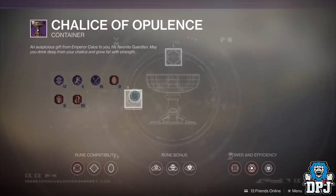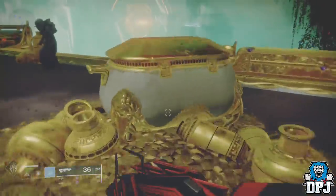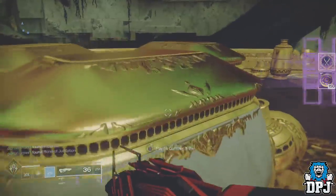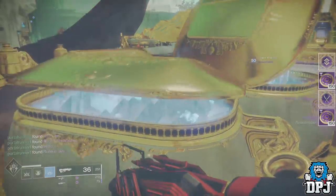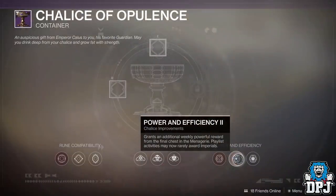The chests upon the barge on Nessus have respawned, meaning you can go there, spend that glimmer — 5k per chest — and get more Imperials. Now if you get enough Imperials and haven't got Power and Efficiency too, I truly recommend you purchase that one, because upon purchasing it you have a rare chance of getting 500 Imperials from any activity — basically Crucible, Strikes, or Gambit.